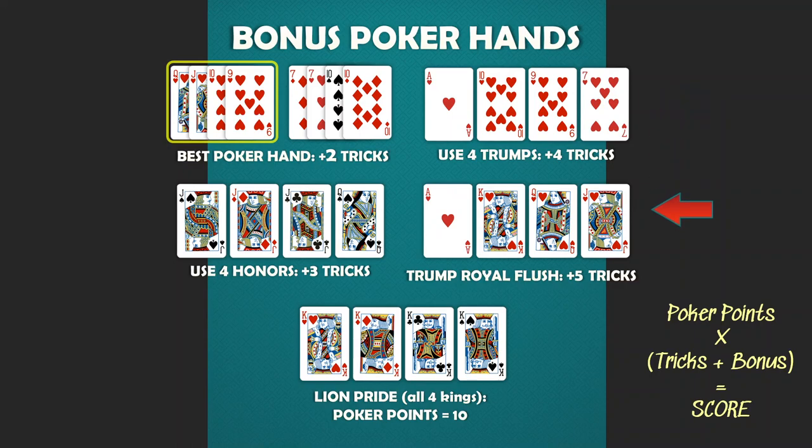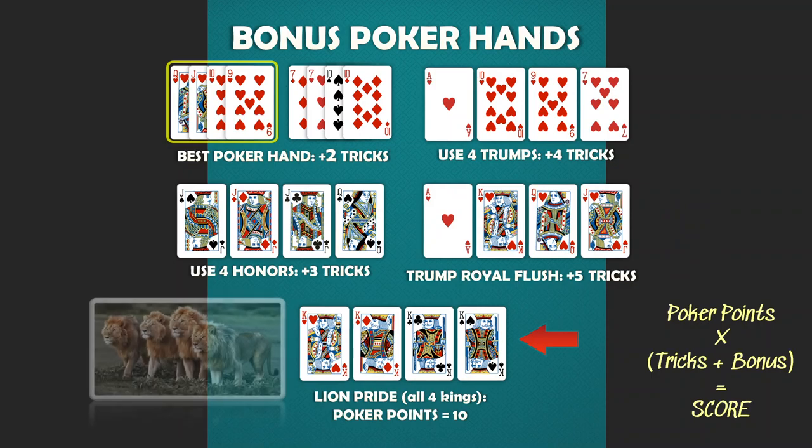If a player makes a royal flush — ace, king, queen, jack of the trump suit — that adds an additional five tricks to the number of tricks they won. The last special bonus hand is the lion pride: all four kings in your poker hand. Instead of adding bonus tricks, this hand's poker points is ten points, which is the highest in the game. This player multiplies ten points times the number of tricks won for their final score. If using this variation, the round scores will likely be higher, so it would be wise to play for a higher winning score, like 300, depending on the desired game length.